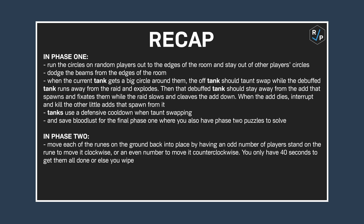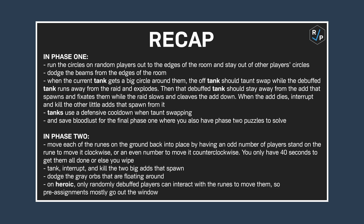In Phase 2: move each of the runes on the ground back into place by having an odd number of players stand on the rune to move it clockwise, or an even number to move it counterclockwise. You only have 40 seconds to get them all done or else you wipe. Tank, interrupt, and kill the 2 big adds that spawn. Dodge the gray orbs that are floating around. On Heroic, only randomly debuffed players can interact with the runes to move them, so pre-assignments mostly go out the window.